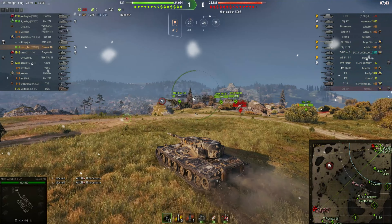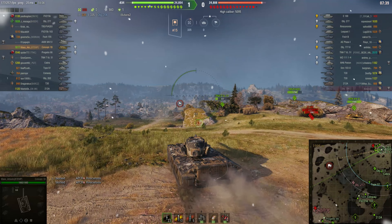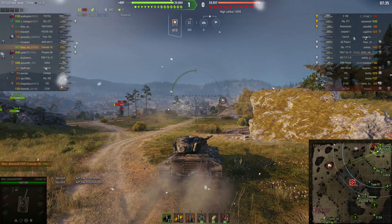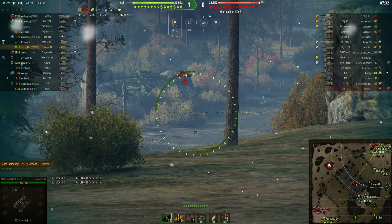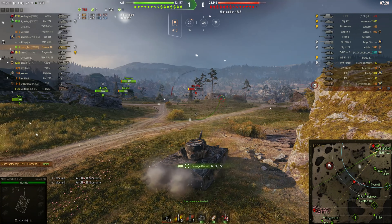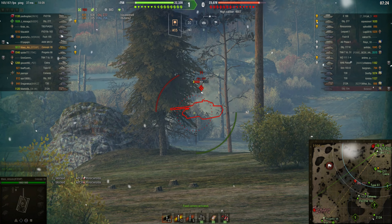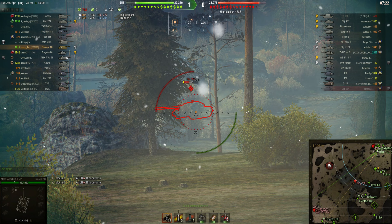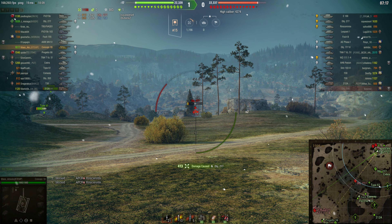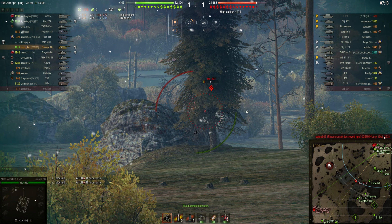What I've seen is there's an Object 277 pushing through the middle — he shouldn't get away with that. Also, when you're on the attacking team playing Assault on this map, the key position you want to get is D4. If you have a tank at D4 spotting the enemies defending the base, your tank destroyers sitting on the hill can all get shots in and take them out. If you are that person playing that key position, you do get lots of assistance, which is good for your XP.